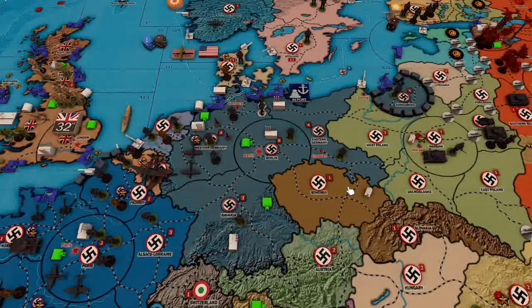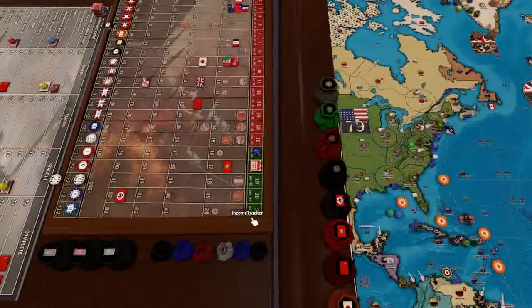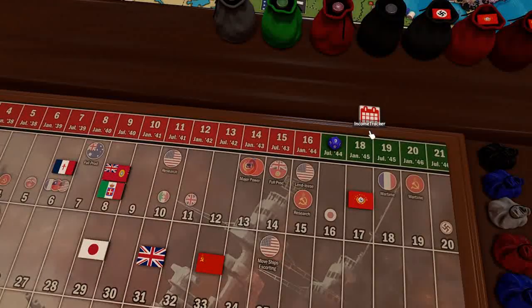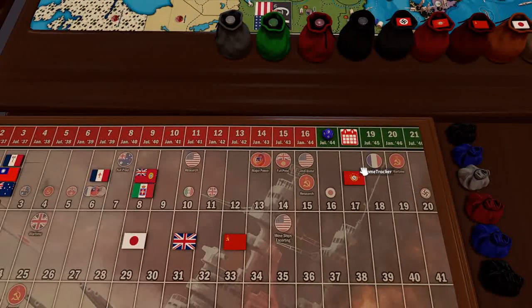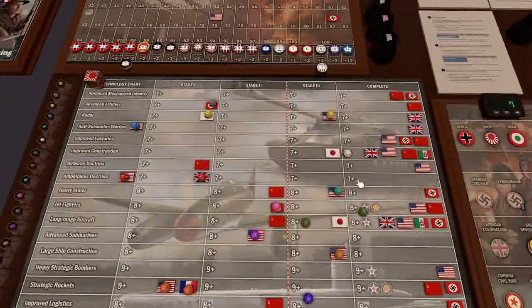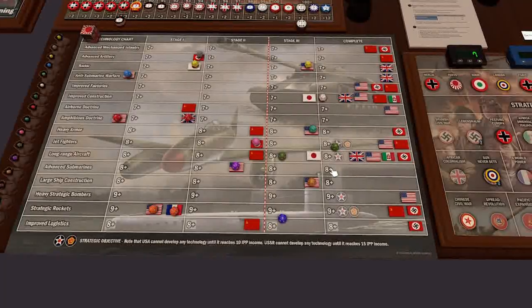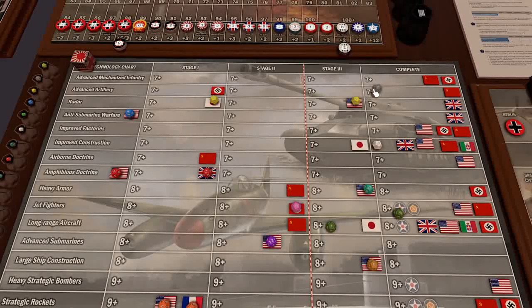Hey everybody, EliteGolden here and welcome back to Operation Andromeda. It is the 18th German turn. We are now playing on Purchased Time - well, we're just borrowing it right now, because the game could be over at any moment. Major Foe rolled a 9, but the Axes have a little bit of ground to make up before we want the game to end, so let's get this started.